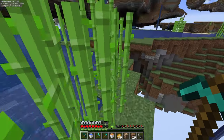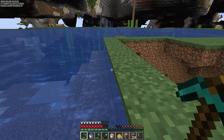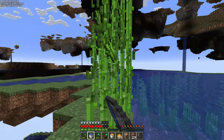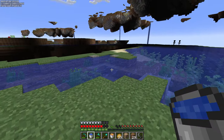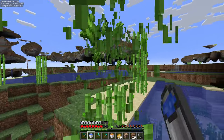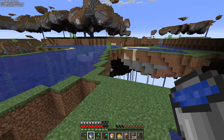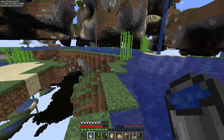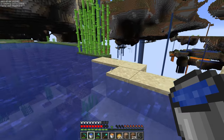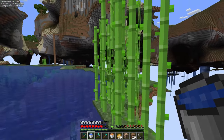I came down here to get some lava and we're heading back up to our island because we are working on an iron farm to start off this episode. We need a lot of iron for all the projects we're going to be doing, so we're going to get one built up so we don't have to constantly be buying iron from the shopping district, which hopefully we'll get a tour of later in this episode. Let's cut to a quick timelapse to get this iron farm built up.